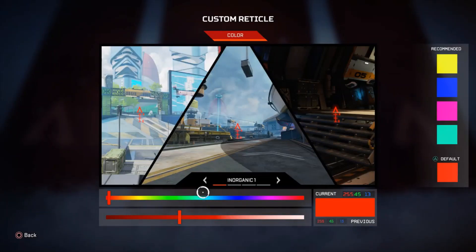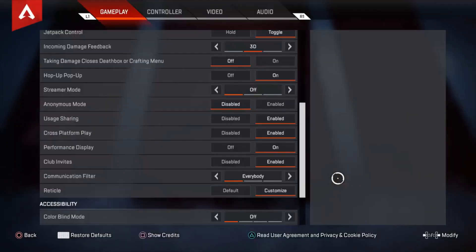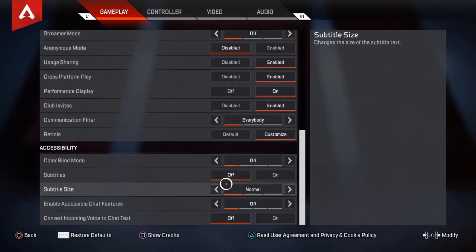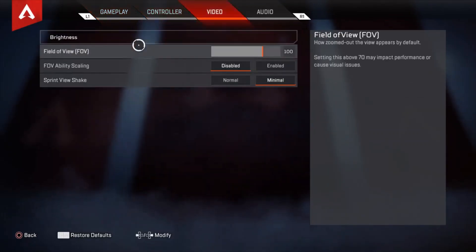My reticle color is green right now. I used to use pink but I think green is the best in my opinion. Every time I click on it it just changes, but I'm using something like a slightly more green shade. Anyway, we're using green. Let's get into the video — I play on 100 FOV.